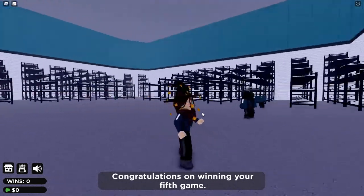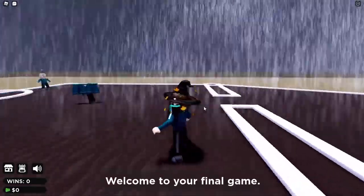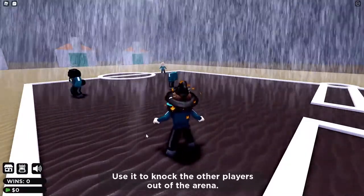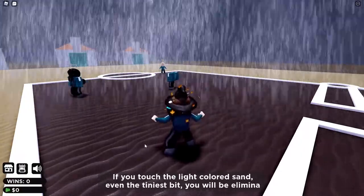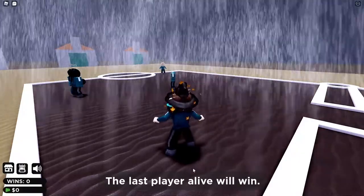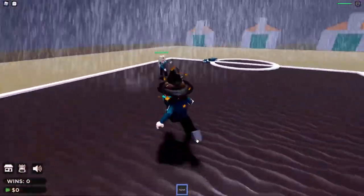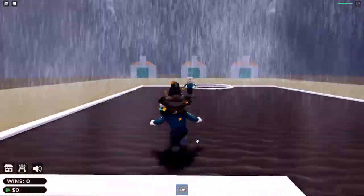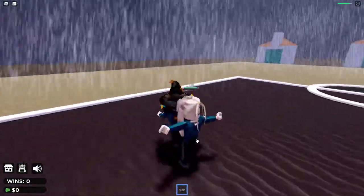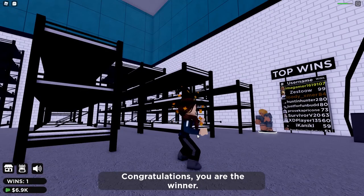Please prepare for the sixth and final game. Welcome to your final game — this is a simple game. You will be given a push tool; use it to knock other players out of the arena. If you touch the light-colored sand even the teeniest bit, you will be eliminated. The last player alive will win. Let's go — knock them out! It's only her and I left — okay girl, you have to die, I'm sorry, but I have to win. Yes! I did it, I won!